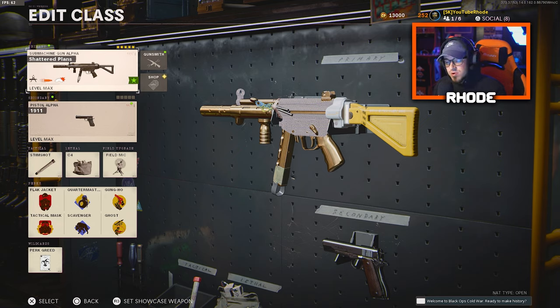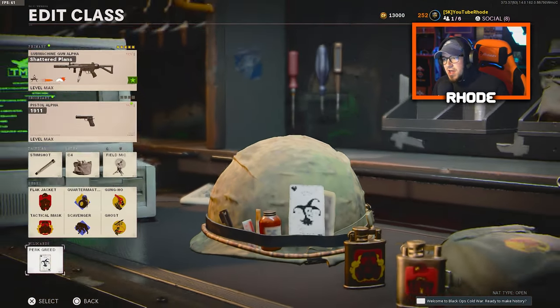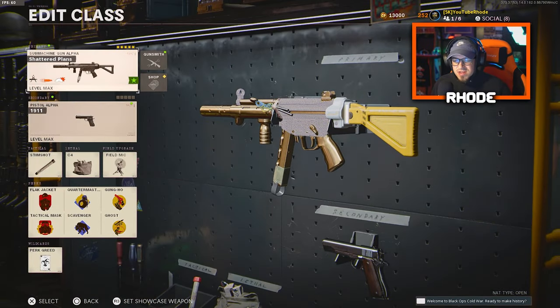For all of these class setups I have perk greed, which only allows you to have five attachments. Obviously if you run gunfighter, which allows you to have eight attachments, you will have different class setups — it's basically preference based, so whatever fits your play style, run that. I'm just giving you class setups that I personally like to run.